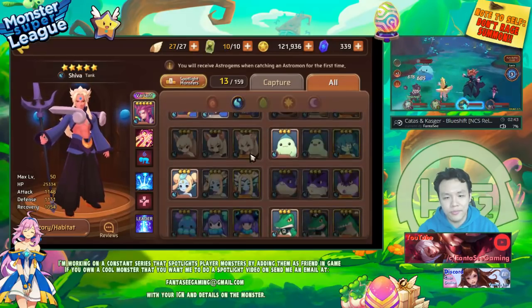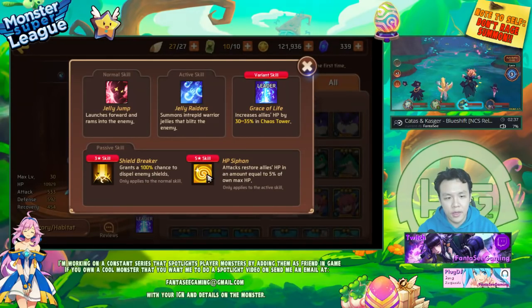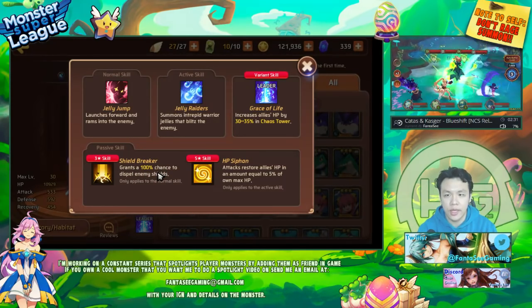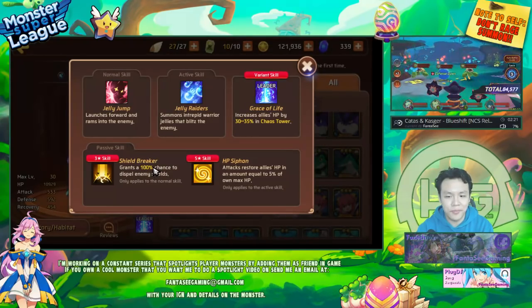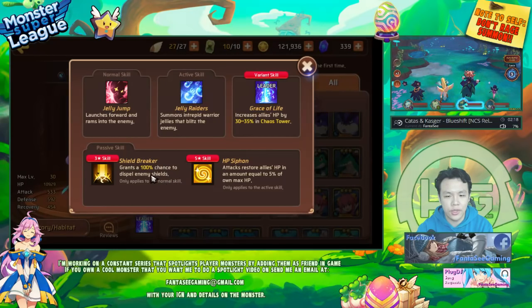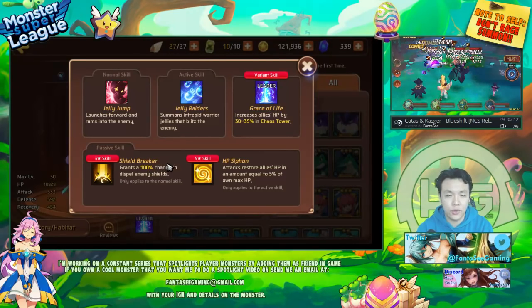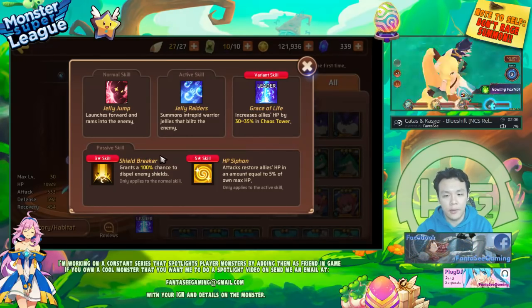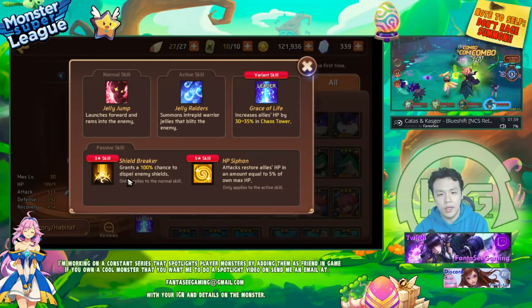The water version has a shield breaker and an HP siphon. Shield breaker is somewhat useful — I've heard people use it against certain bosses that have shields. When a monster has a shield, it grants immunity, meaning you can't apply any debuffs. The shield breaker is a 100% chance, so if you have her attack first, that monster loses its shield and then you can follow up with your CC and debuffs.